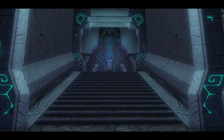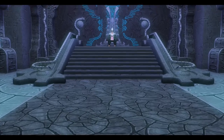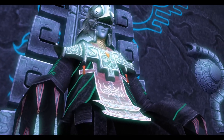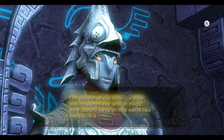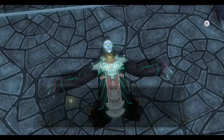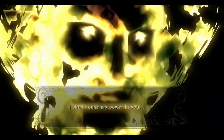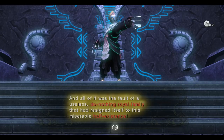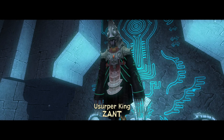The boss room is also the throne room of the palace, and upon that throne sits Zant, the usurper king. Midna goads him a bit, and so he gives us a rant about oppression, his desire for power, and how Ganondorf — who he sees as a god — granted him his power. As it turns out, Zant here is a bit of a lunatic, so it's time to whoop his butt.